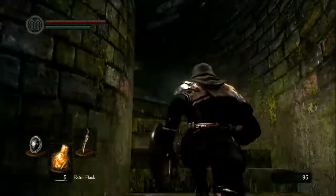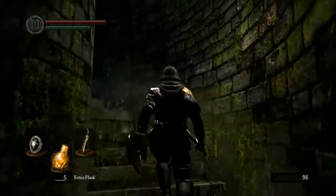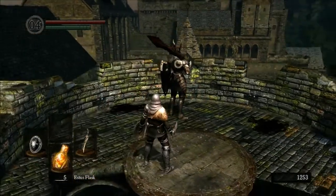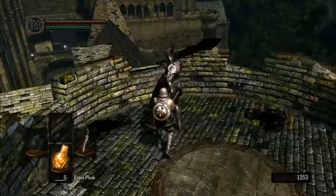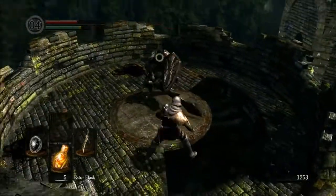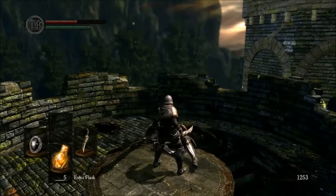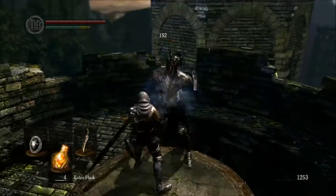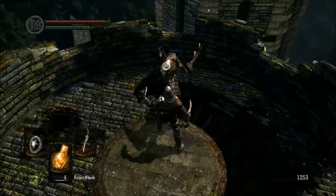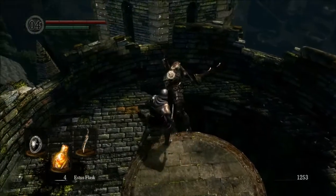Losing the souls isn't a big deal, losing the humanity is. We're going to slow walk up here this time, because you can backstab him if you slow walk — we've entered stealth mode. Can we try to do a two-handed backstab? I missed. Man, that sword is violent. I wonder why the parrying noise isn't working for this guy — maybe it's because it's a strange weapon. Either way, two more should do it. Don't fall down the stairs please. There we go, one more. Beautiful.